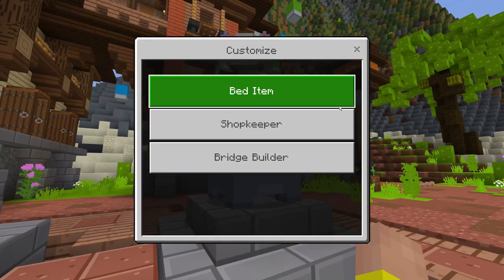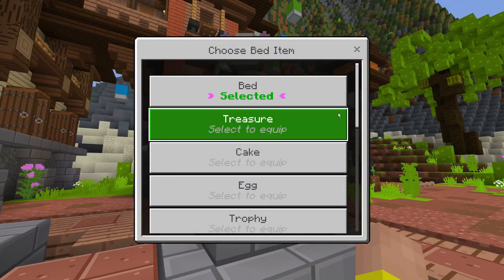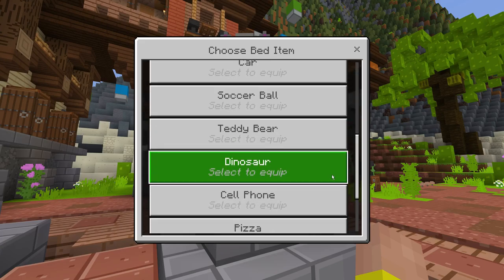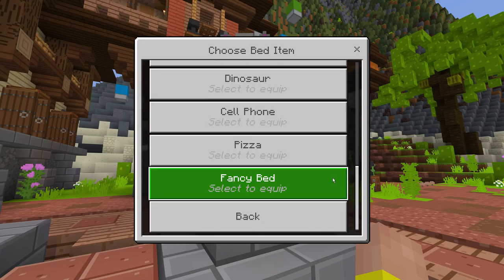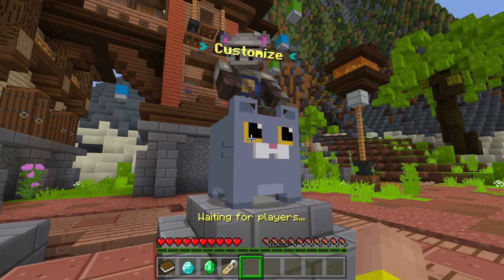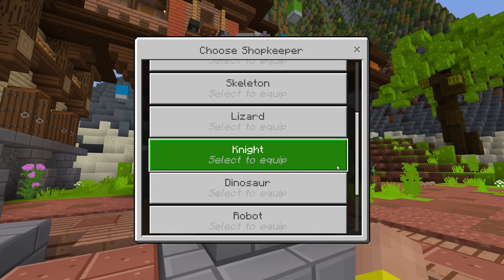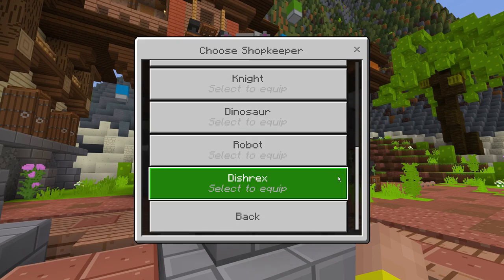But wait, the fun doesn't even stop there. If you have Uber VAP, you may customize your Bed Wars experience to your liking. You can select various customizations. In this case, I've selected my bed item to be a fancy bed, my shopkeeper to be the ultimate fancy districts, and my bridge builder to be a balloon. Once we have customized, it's time to begin our round.